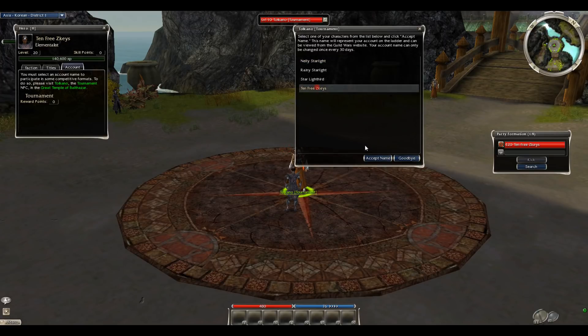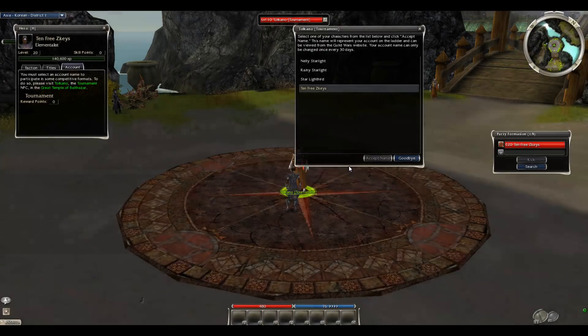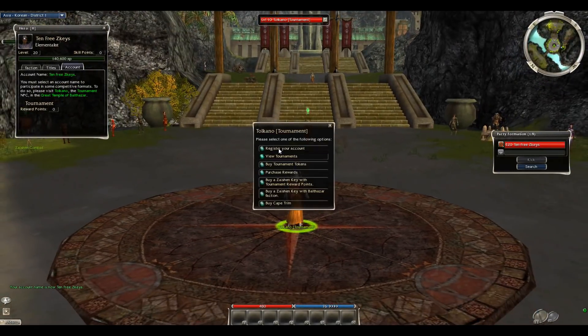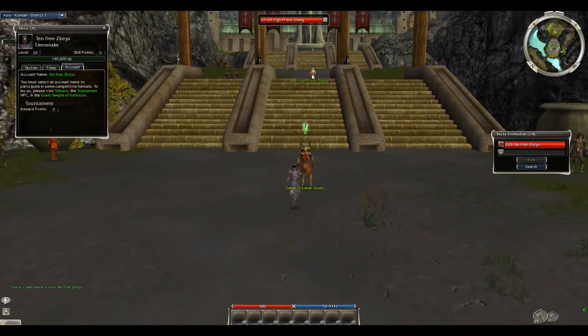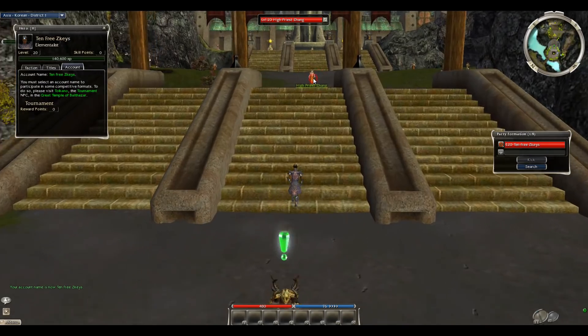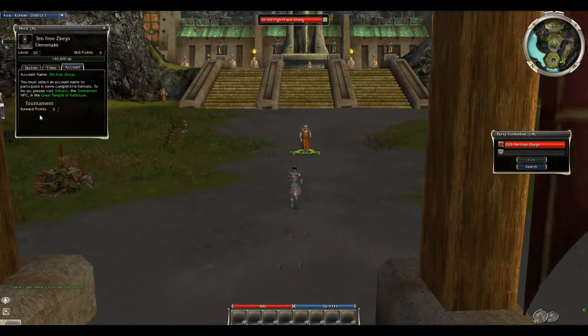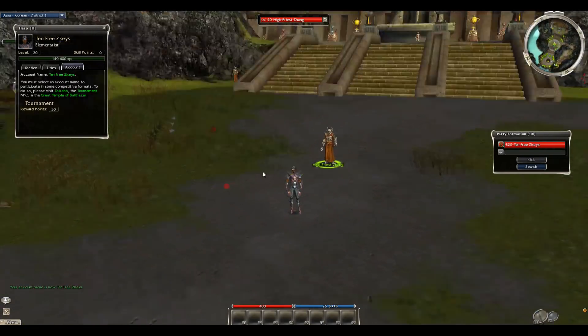Register your account — the name I have is '10 Freezation Keys.' I registered. Now I have registered. I am going to High Priest Zhang and they're going to give me my keys once I get my points. Right now you notice you have zero reward points. Bam, now I have 50 reward points.